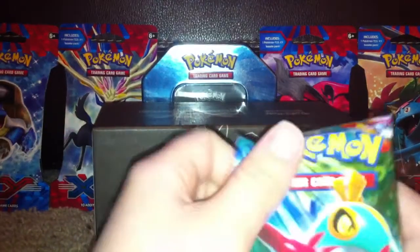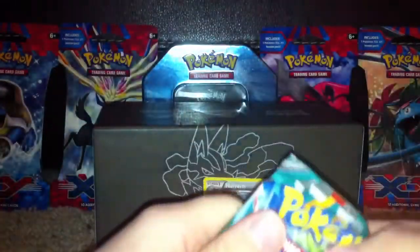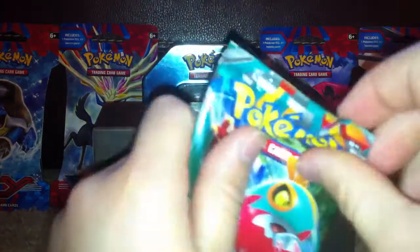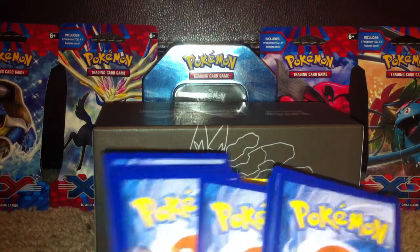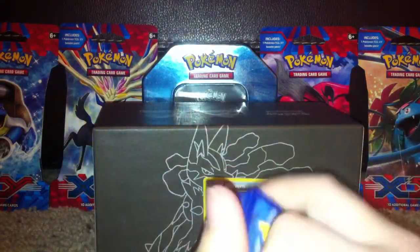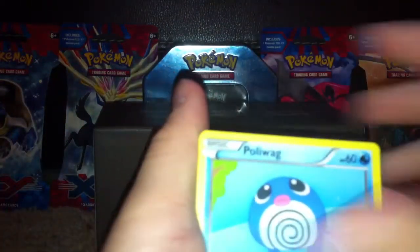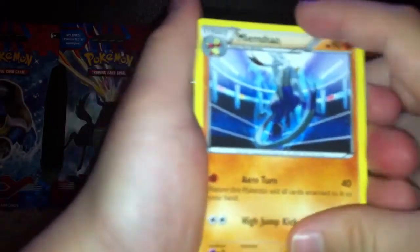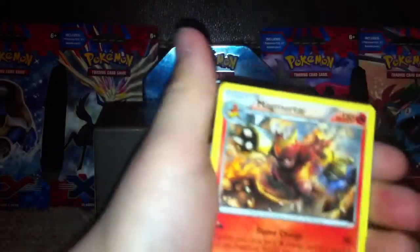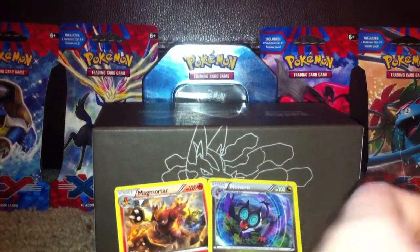First pack down — Hollow. Now second pack, Hawlucha. Lickitung, Poliwhirl, Slakoth, Noibat, Drowzee, Jaw Fossil, Sparkling Robe, Meowth, Sail Fossil, and a Magmortar. I just love the art on that, so I'm gonna put it at the back.